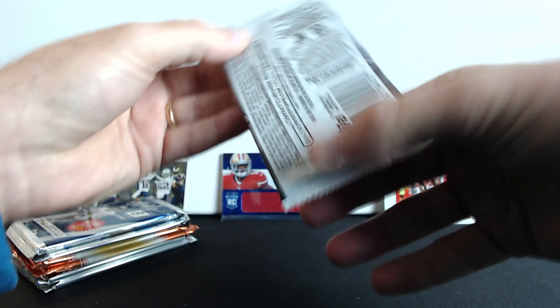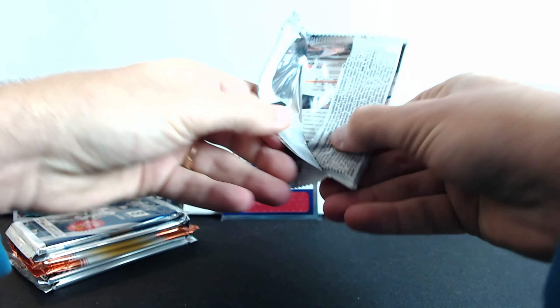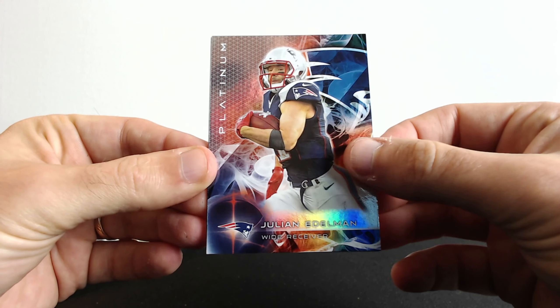Now we gotta go with 2015 Topps Platinum - okay, platinum, this could be better. Let's hope so. Cards look better right off the bat - Mario Williams and Julian Edelman, and there you go, rookie Kevin White wide receiver.